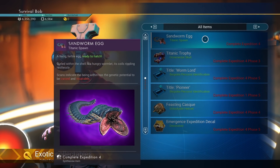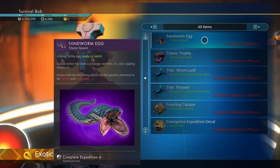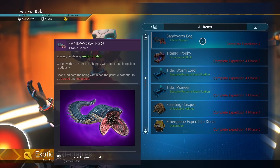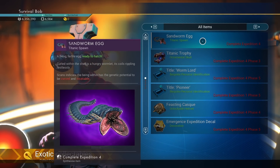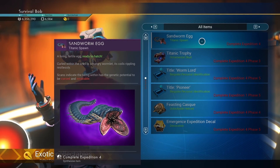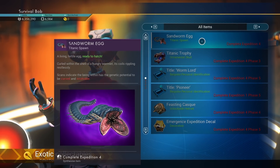And then what we want: the Sandworm Egg. Look at that Sandworm, guys. I don't know that this is a Dune crossover, but that looks like Dune — at least a nod to Dune if nothing else. A Sandworm Egg. Titanic Spawn. A living, fertile egg, ready to hatch. Curled within the shell is a hungry Wormlet, its coils rippling restlessly. Scans indicate the being has the genetic potential to be cursed and insatiable.